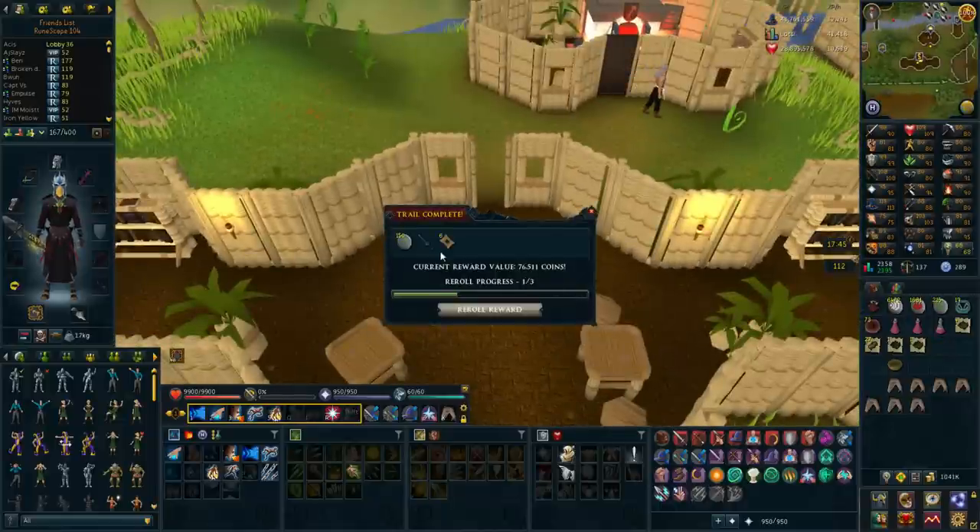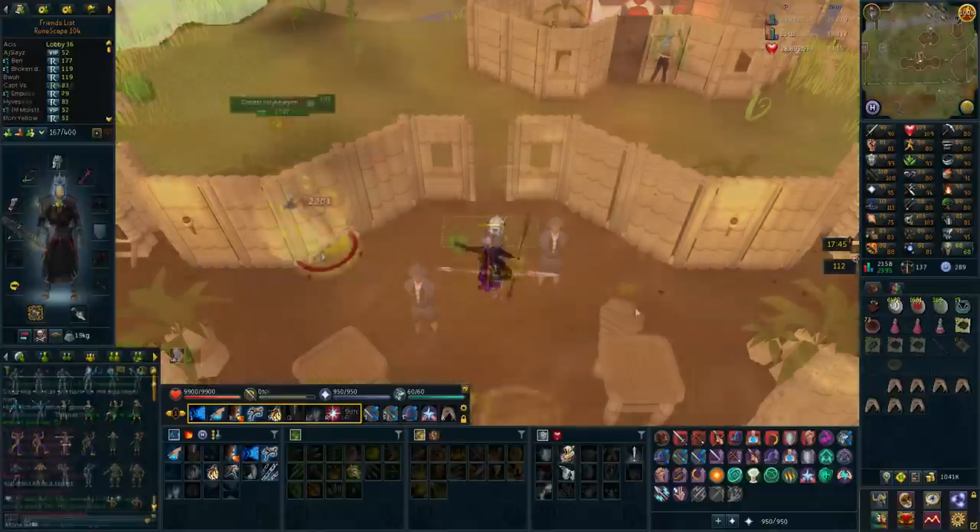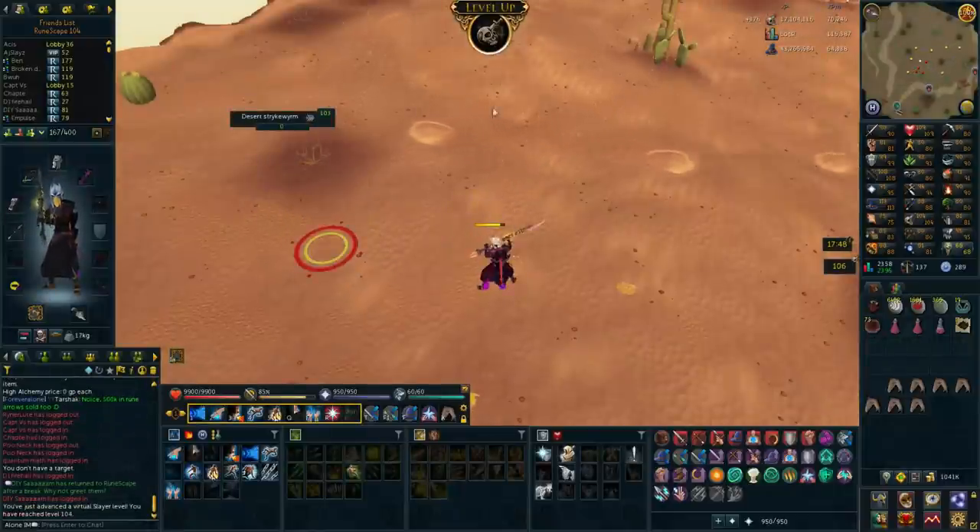Opening the hard clue - that's 76k, actually worse than the last one, but it's not that bad because I need nature runes and I only have 215 left.